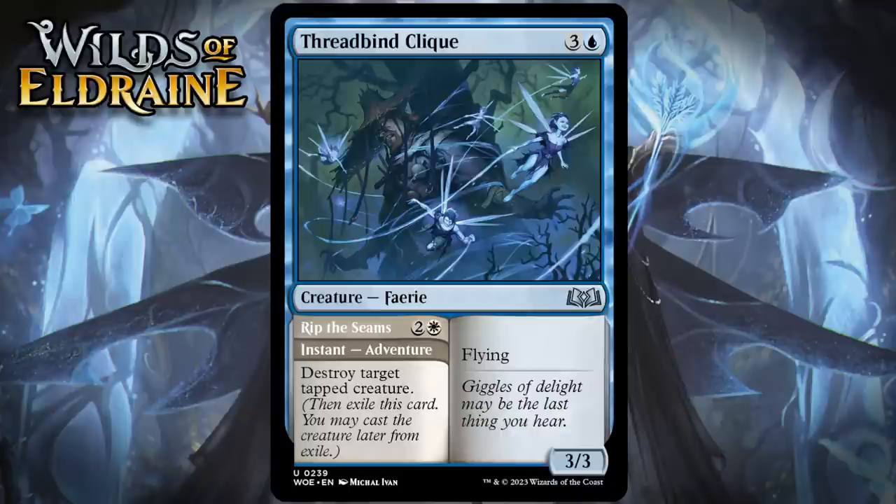Next up, it's Threadbind Click, which for 3 generic and a white is a 3/3 fairy at uncommon with Flying. Its adventure is called Rip the Seams — an instant that costs 2 generic and a white — destroy a tapped creature. Both sides of this card have been fairly underwhelming when we've seen them as standalone cards lately. Destroying only tapped creatures is highly restrictive and not especially useful when you're the beatdown, but at least it does let you do it at instant speed, so a creature doesn't have to hit you first. A 4-mana 3/3 flyer just isn't what it used to be. But even 2 medium cards stapled together is 2 cards, and each of these can take out an opposing card, so this is yet another adventure that gives you a very accessible 2-for-1. It's a B.